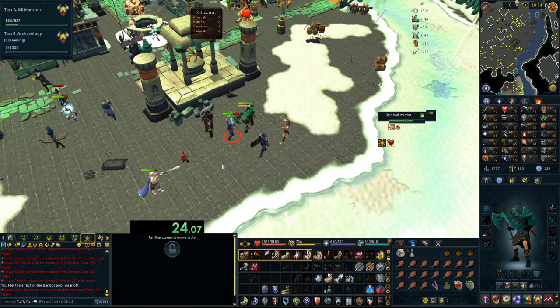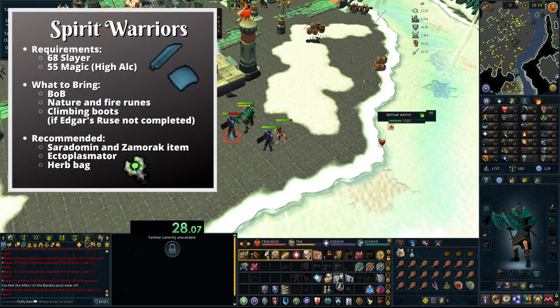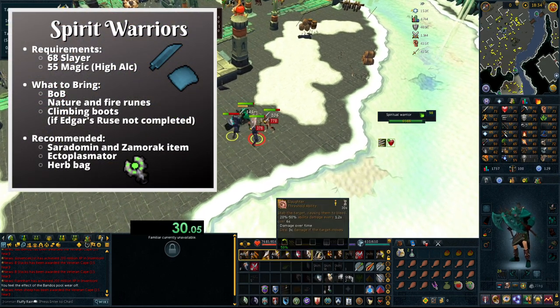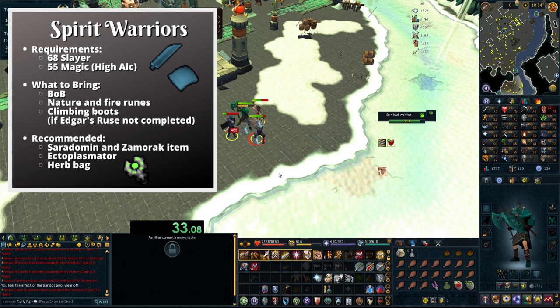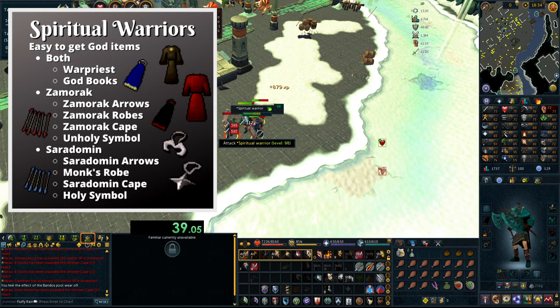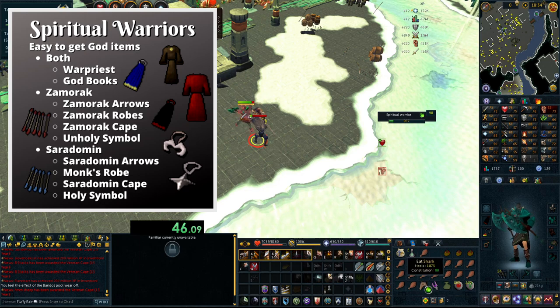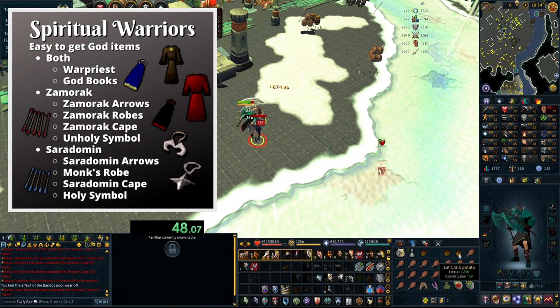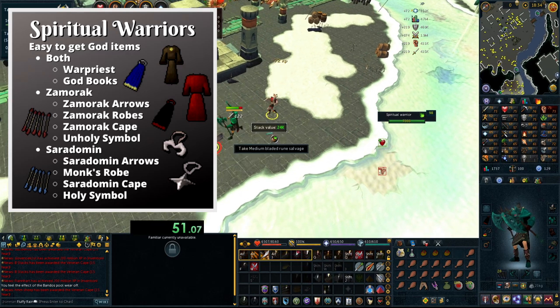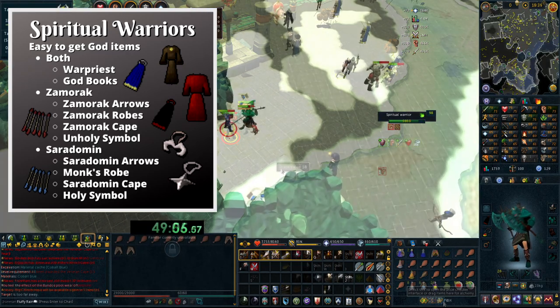Another combat moneymaker is fighting spiritual warriors. You'll need 68 Slayer to kill them, along with 55 magic to cast high alchemy. Any combat style will work, so just pick your best. I recommend equipping some sort of Saradomin and Zamorak god item — on screen there's a list of some easy-to-get god items. By wearing these items, mobs from the Saradomin and Zamorak factions will not attack you automatically, making your trip easier and you'll take a lot less damage. In the area you'll be fighting, you won't need to worry about Bandos or Armadyl followers.